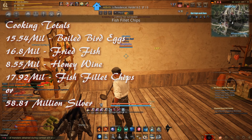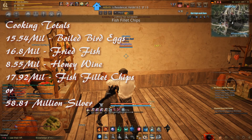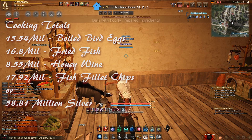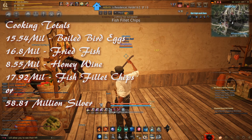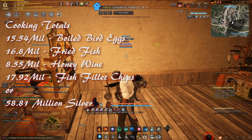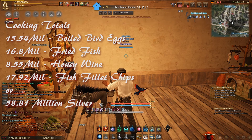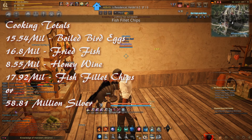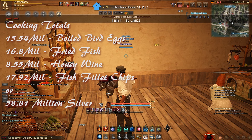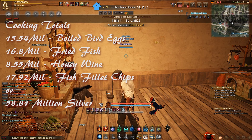The fourth imperial cooking recipe, which is completely optional, is fish filet chips. It takes 900 dried green fish, 2,700 white sauce, 6,300 flour, and 1,800 salt. The problem with this recipe is the white sauce requires milk, and you may be saving your milk for other things — that's why it's completely optional. The totals are 2,250 fish filet chips, 20 per box equals 112 total boxes, for 17.92 million silver per 900 craft.